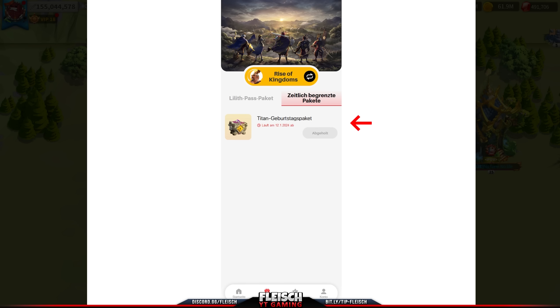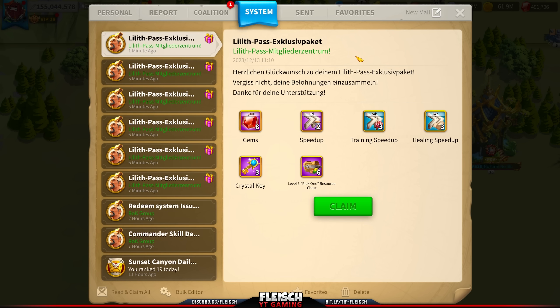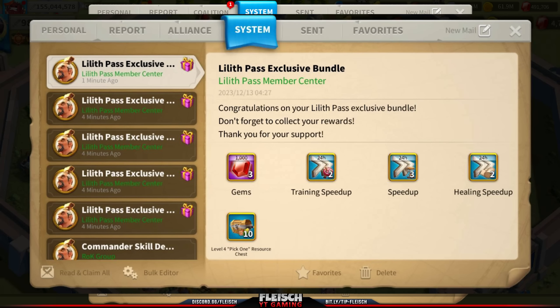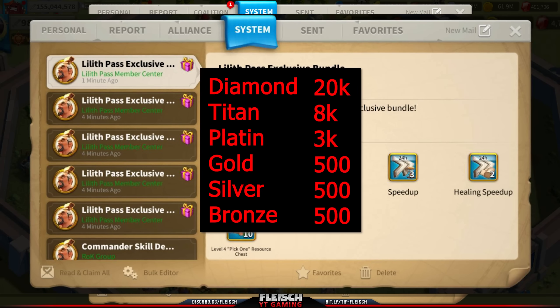This is the gems reward. As mentioned, the gem reward depends on your tier level. Now don't be disappointed — Free to Play, Silver, Gold, and Platine get a lot less gems, but hey, it's still gems. Thanks to those people who sent me screenshots early — this is the list of gems you receive according to your tier level.